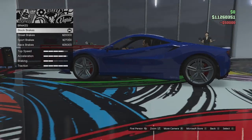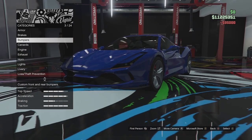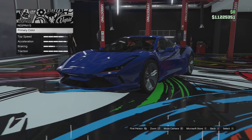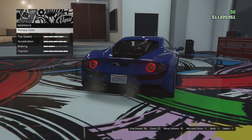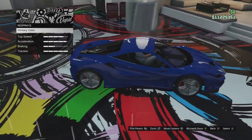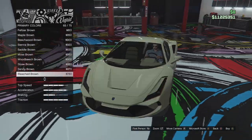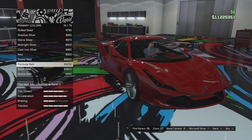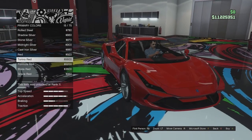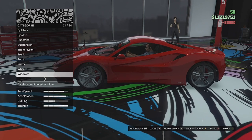We'll fully upgrade this thing with armor, brakes, and transmission — all of that good stuff. Meanwhile, we'll have a look at the customization. I'm going to change the secondary color option — there isn't one; everything is primary. So I'm going to go ahead and change this thing to red. It is a Ferrari, it's really the only color to have this vehicle in. I'm going to put it in Torino red so it's a little bit nicer.